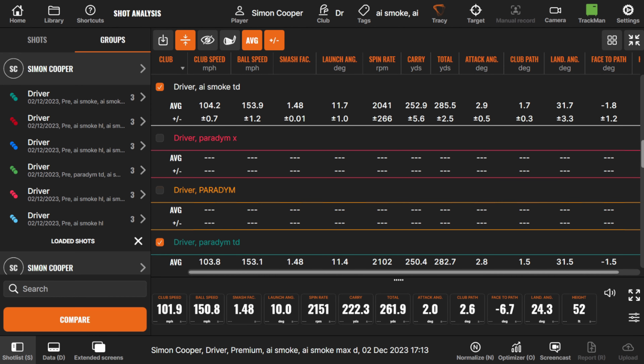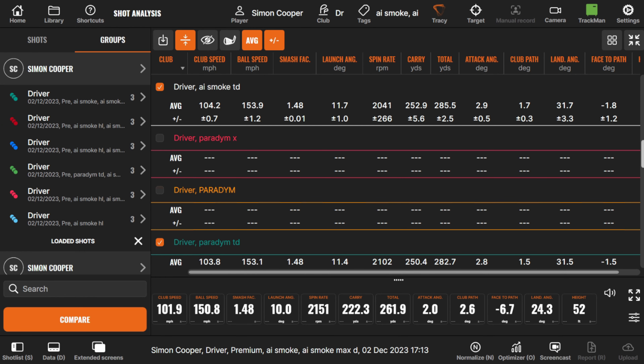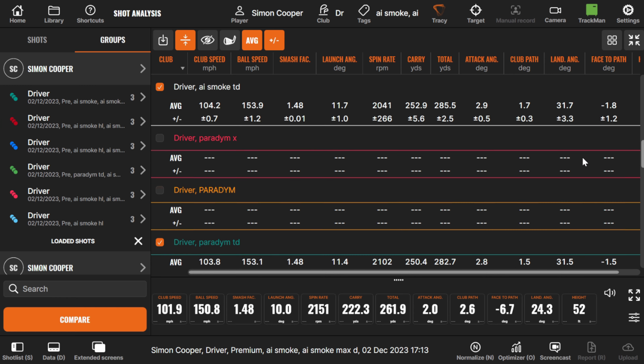Starting with the Triple Diamond — from a performance point of view, ball speed is very very similar, very little difference whatsoever. One thing that's fairly noticeable is that spin is actually a hair higher with the Triple Diamond Paradigm. But the variable on spin — if I pull this number into view — you go from 266 as a tolerance on spin with the AI Smoke Triple Diamond, versus 424 with the Paradigm. That consistency of spin seems to be very good out of the AI Smoke Triple Diamond, definitely a little bit of an uplift there.